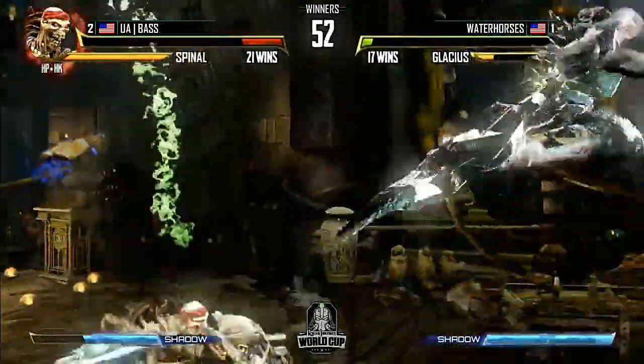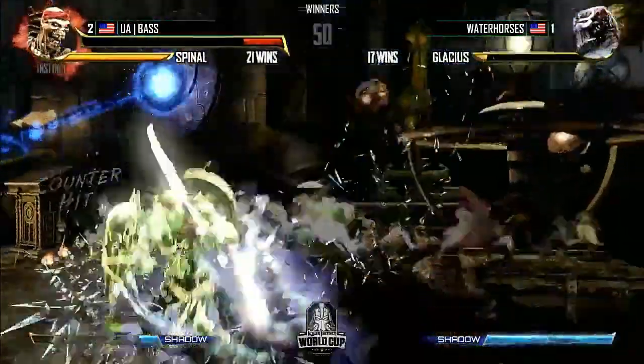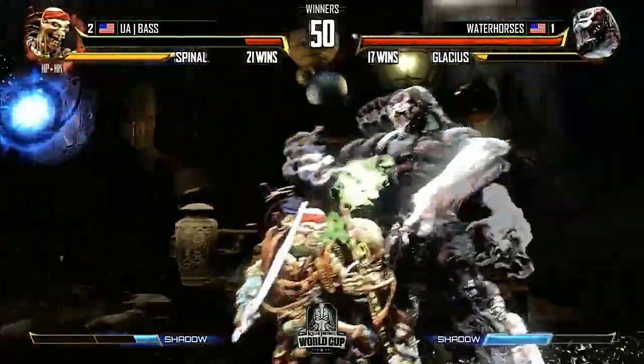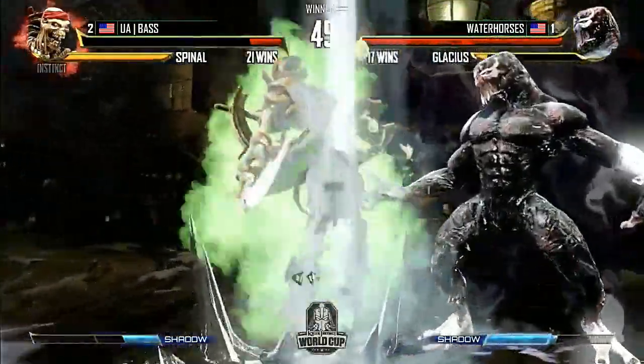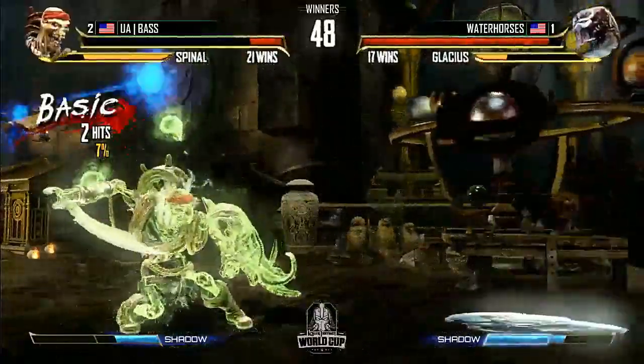He got the instinct off — this is really nice for Water Horses. He's going to get an instinct — great call. The hail was really intimidating. All he needs is a little bit more. Any hit will pretty much put Base in danger, which means he's going to be in an ultra situation. He hit the hurt box on like a jumping light kick or something. He's going to be able to teleport out. Dive kick — good call. Immediate break.